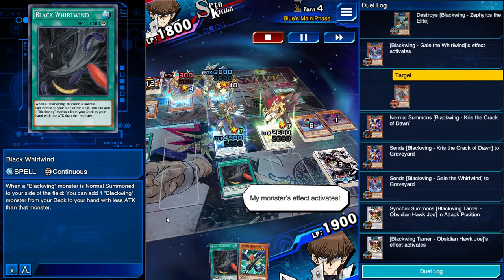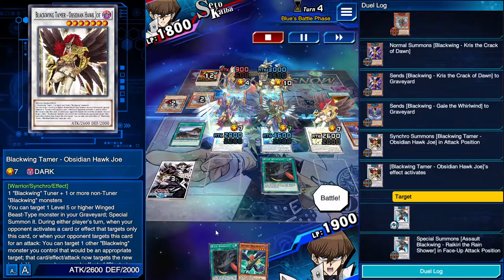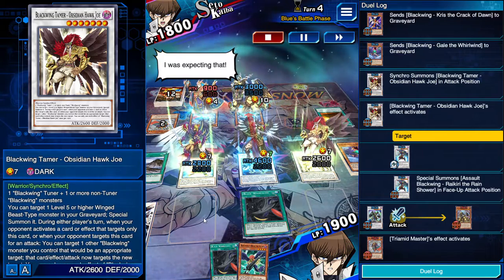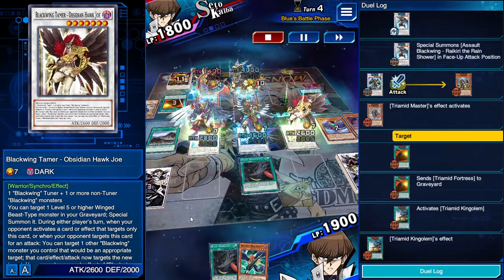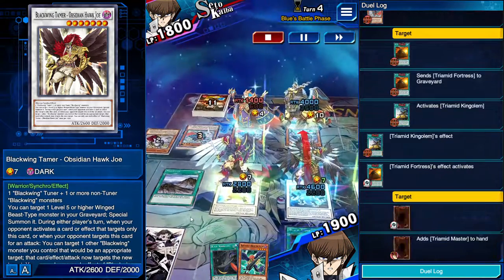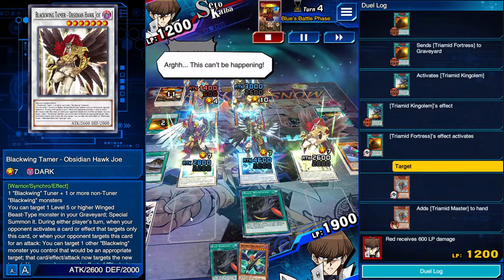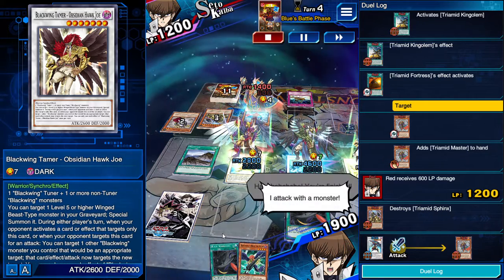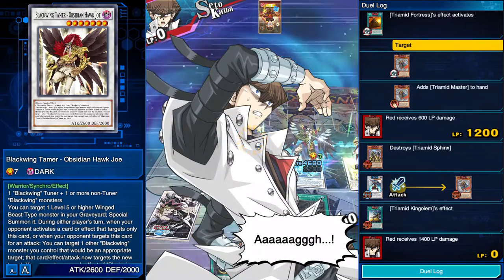My monster's effect activates. Here I come. I special summon a monster. Don't blink. I attack with a monster. I was expecting that. My monster's effect activates. See how you like this. My field spell activates. This can't be happening. I attack with a monster. I attack with a monster.